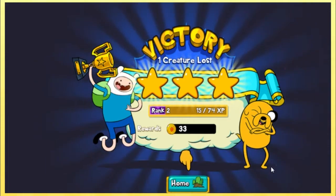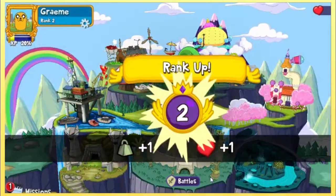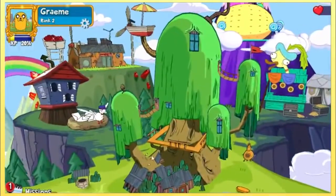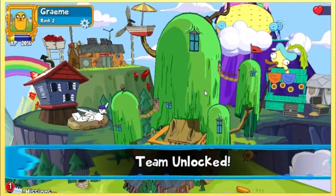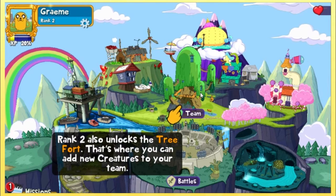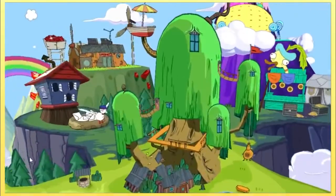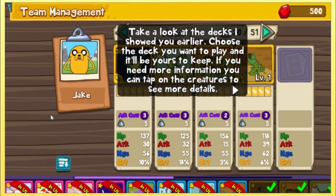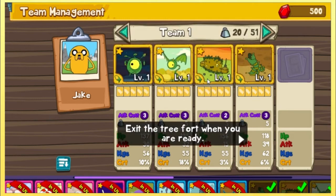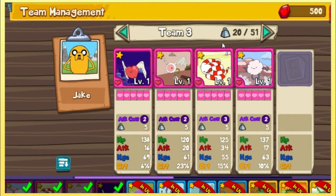Maximum hearts — I don't really know how team power works but having more hearts is good, you can do more battles. I got more weight? Team unlocked — also unlocks the tree fort, that's where you can add new creatures to your team. And there's also a mission running right now. Take a look at the decks I showed you earlier — choose the deck you want to play with and it will be yours to keep. You can place more stuff in your deck based on this weight thing, so now I can play more cards in my deck.